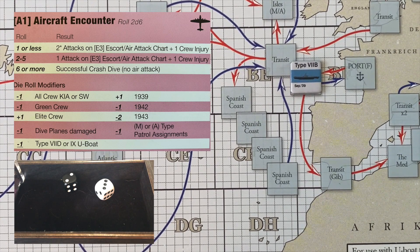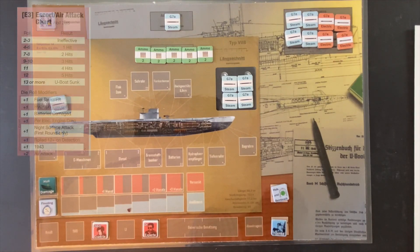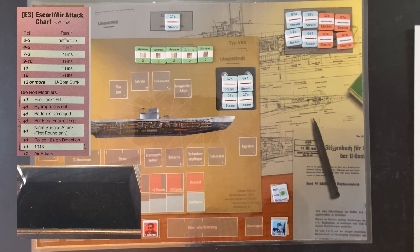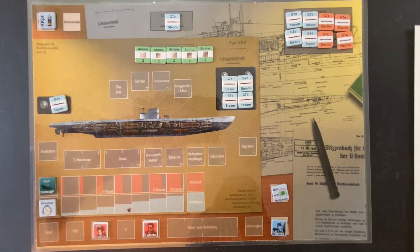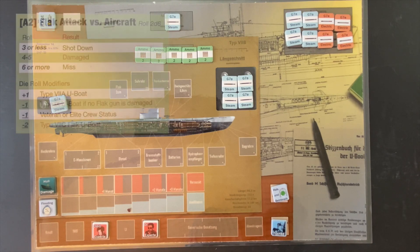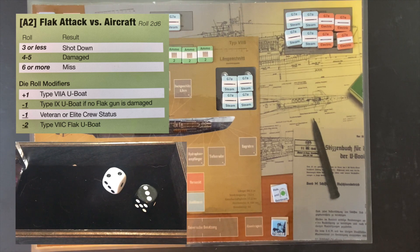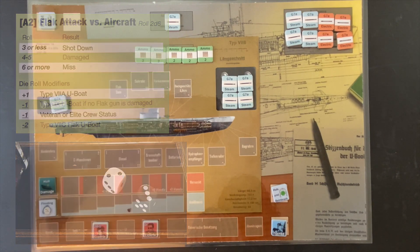The aircraft has a successful attack. We roll two dice to see how many hits — there's a plus two modifier for an air attack, and we also have one automatic crew injury. We get a three; three plus two is five, so we take one hit plus a crew injury. On a roll of three or less we shoot it down, four or five we damage it, six or more it's a miss. We roll a five — we damaged the aircraft, so the encounter ends and it departs.